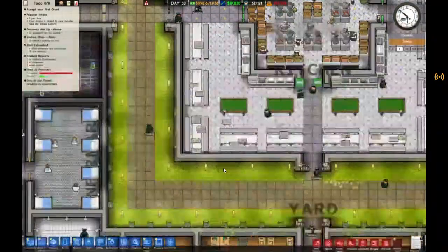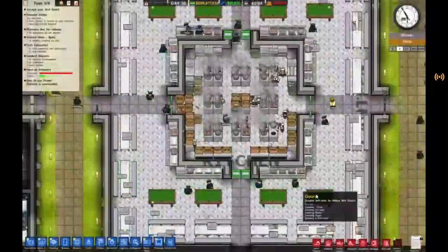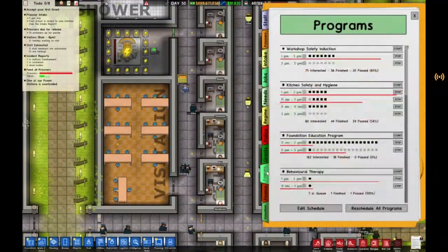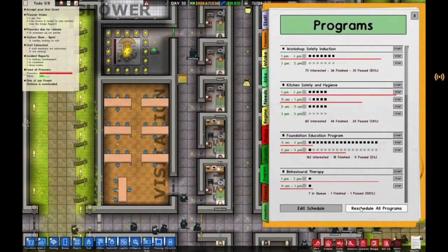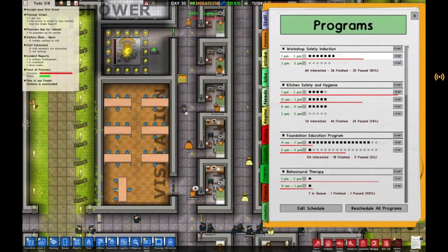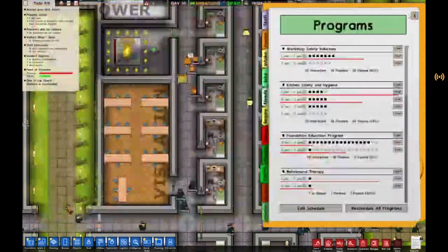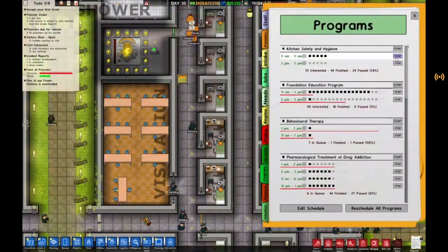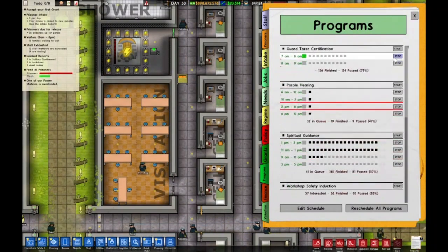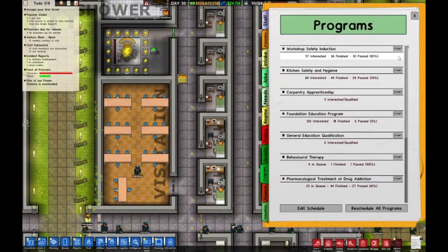As warden of the prison we can do a lot. First of all, with programs, I can reschedule all. That's helpful. Can we add to the schedule? Oh, this is new. Let's go ahead and stop first. We'll arrange them as I like.